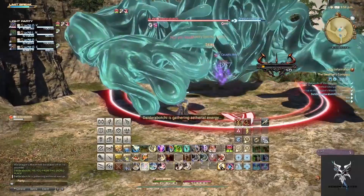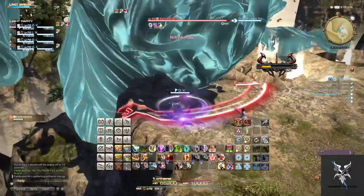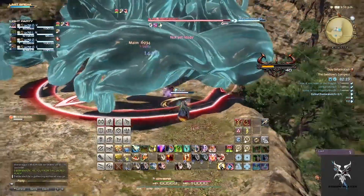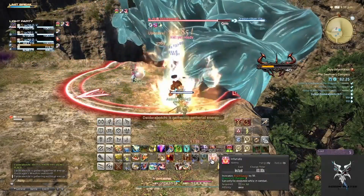When he raises his left arm, he will slam down on the right side of the platform, so you'll want to move to the left side to avoid it. When he raises his right arm, he will then slam down on the left side of the platform, so you'll readjust to the other side.